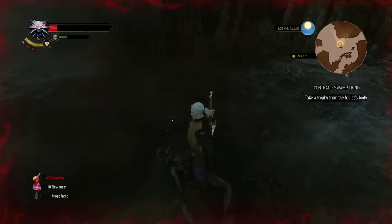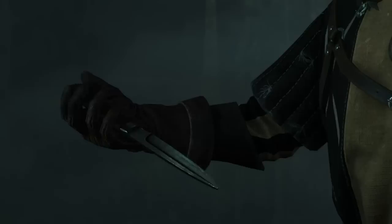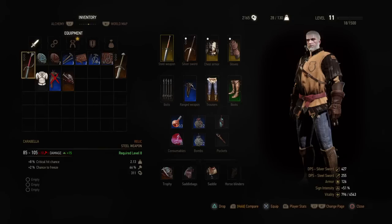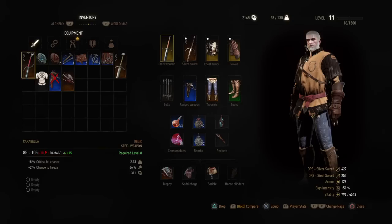That's about it — that's how you kill Ignis Fetus, the foglet. The annoying foglet. Looks like I got some cool new stuff. I'm going to take his trophy real quick and see what I got for killing him. New steel weapon — you're damn right. I've been holding on to my old one forever trying to upgrade it, but looks like I do not need that anymore.